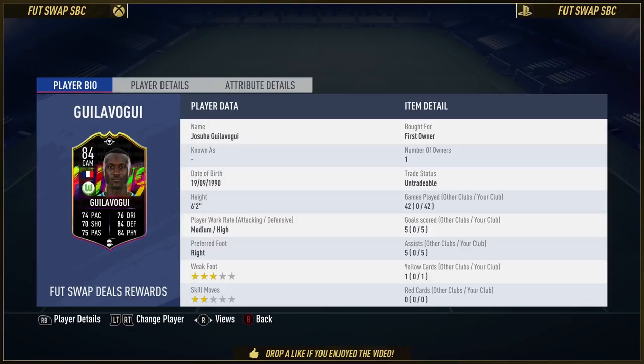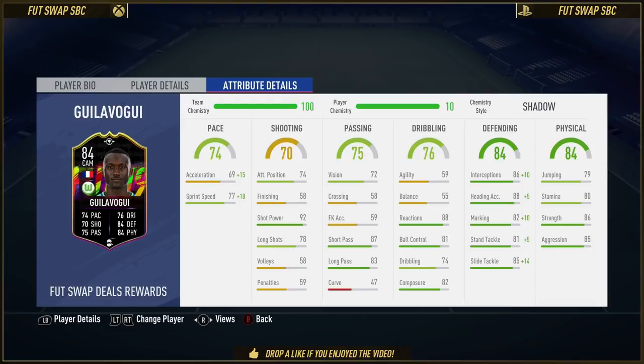He's got two-star skills, three-star weak foot, medium to high work rates, and he is six foot two tall. In terms of these in-game stats, the cynics amongst you are going to look at the 69 acceleration and say it's just not fast enough. But you look at a lot of CDMs on this game, normally they don't have great acceleration. With a Shadow chem style, it's plus 15 acceleration and plus 10 sprint speed. That is good enough, even though in-game it does take him a little while to hit top speed.